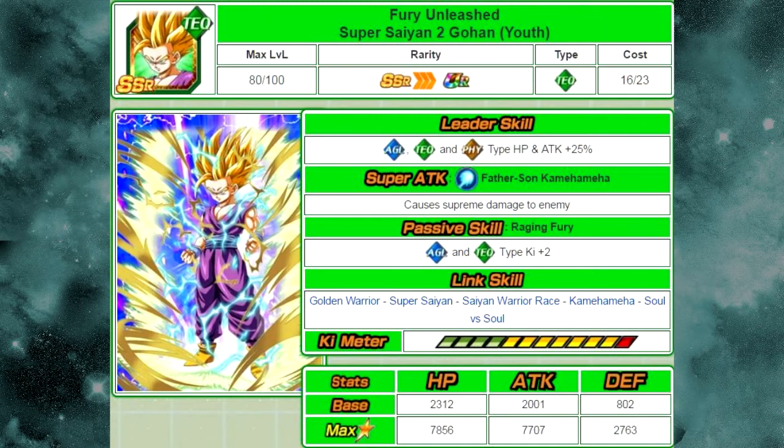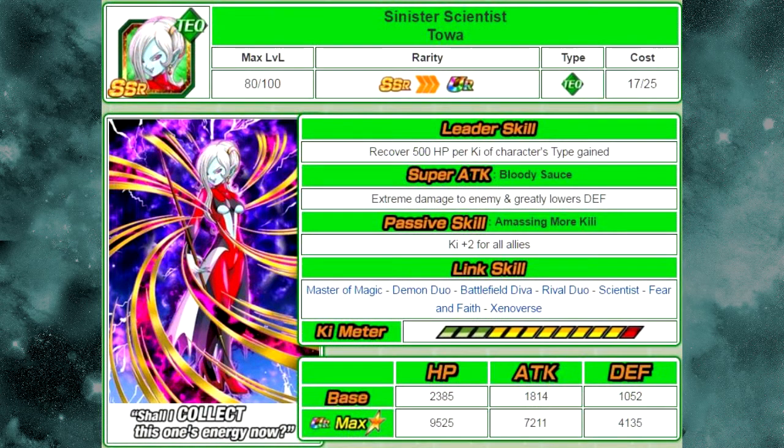The first card we're going to talk about is Fury Unleashed Super Saiyan 2 Gohan Youth. This is a tech card with a passive skill of Raging Fury — Unbridled Ki plus 2 for any agility and technique types. The next one is going to be Sinister Scientist Toa. Her passive skill is Unbridled Ki plus 2 for all allies.